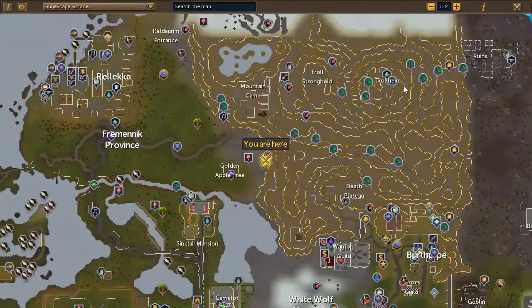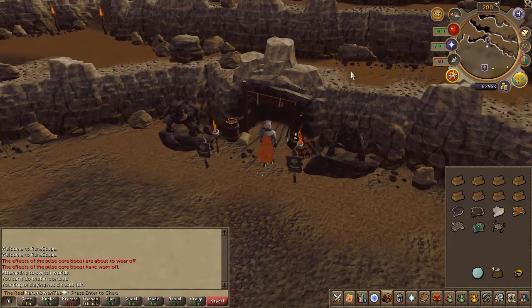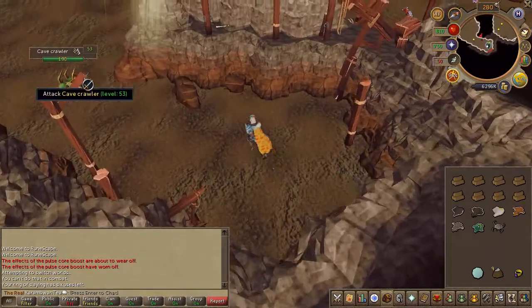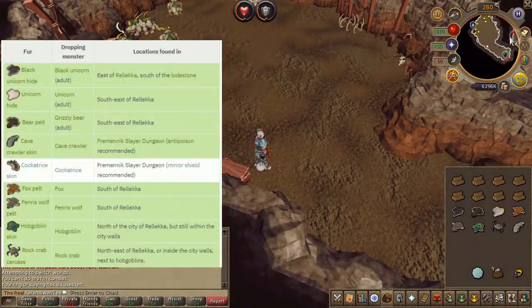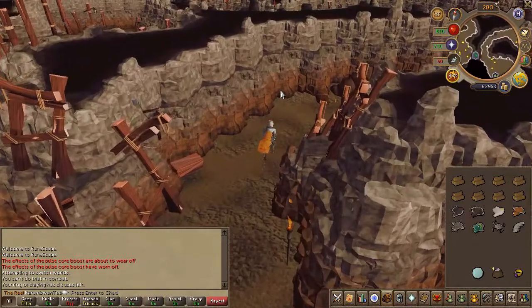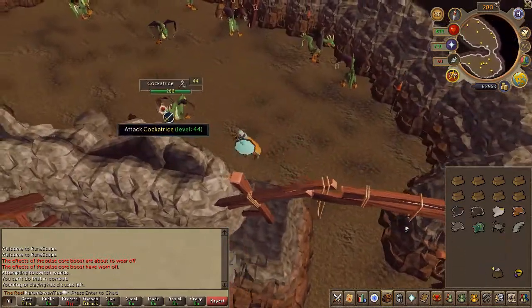Our last two pelts are found in the Fremennik slayer dungeon. Head to the area located here on the map, or teleport with a slayer ring if you have one. As soon as you enter the cave you will find some cave crawlers — slay one for its hide. For the last pelt, head directly north and you'll find some cockatrice. This is the part where you need to wear your mirror shield or your mask of stone, so equip it and slay.